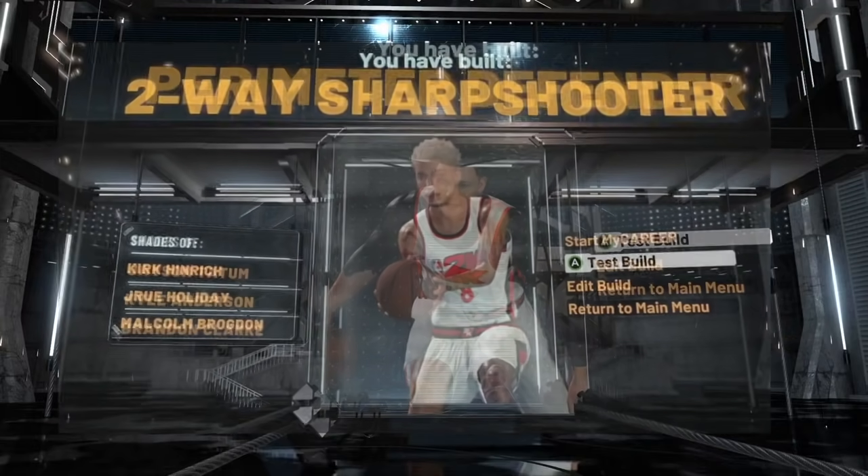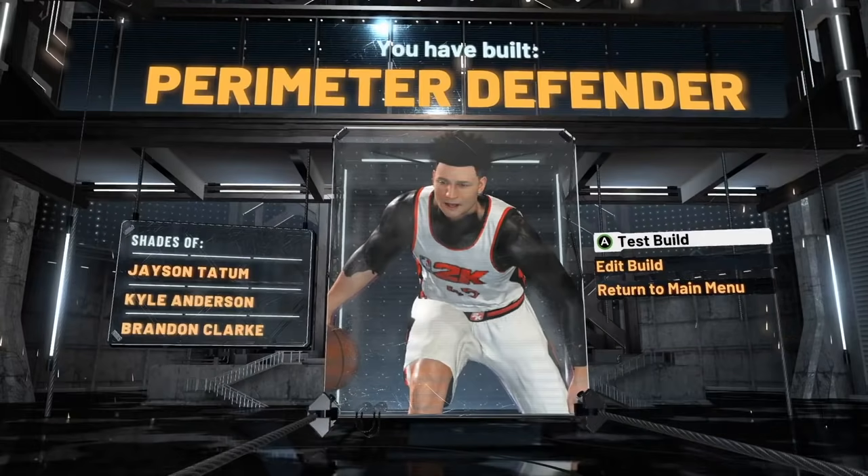This build is extremely rare because every lockdown this year is called either a Perimeter Lockdown or a Two-Way Sharpshooter — but most people have never seen the Perimeter Defender. We're just getting started here, so let's move on to the eighth rarest build in NBA 2K21.